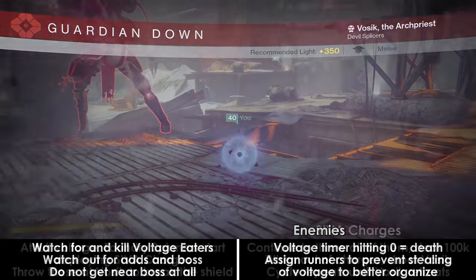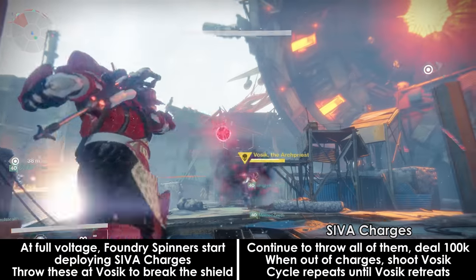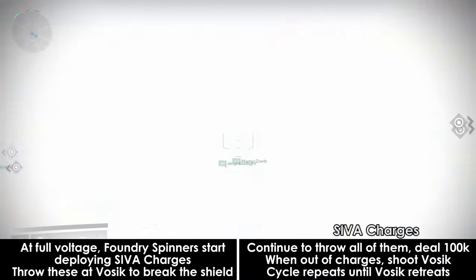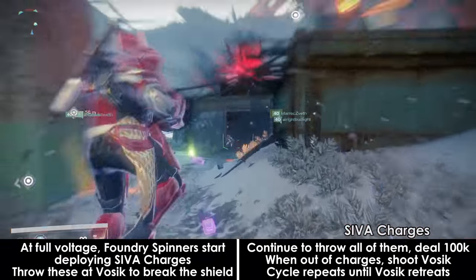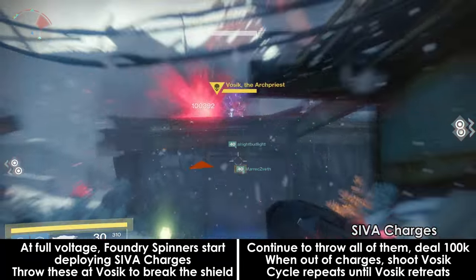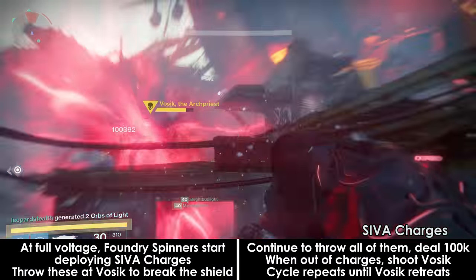Once you've charged the spinners 5 times, all spinners will start producing SIVA charges — a lot of them. You need to throw these at Vosik to bring down his shield. You should continue to throw the SIVA charges anyway after the shield has gone down because they deal 100,000 damage per ball. They have an arc to them, so the farther away you are, the higher you should aim. When you run out, just unload on the boss with whatever you have.